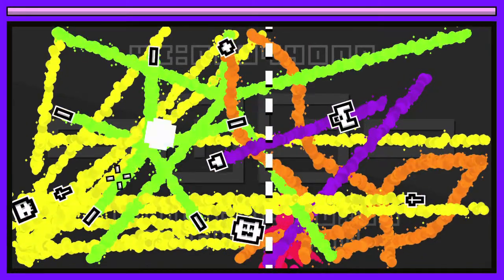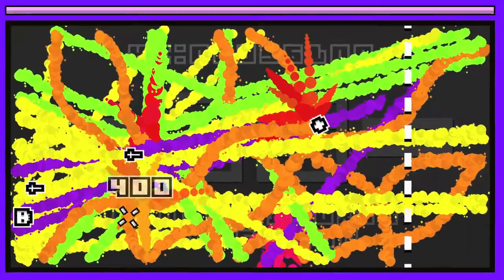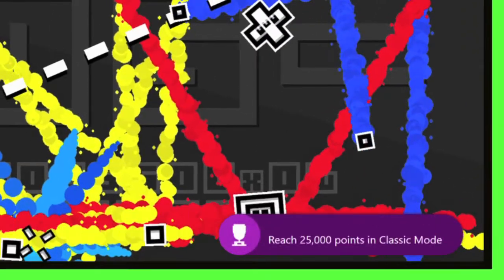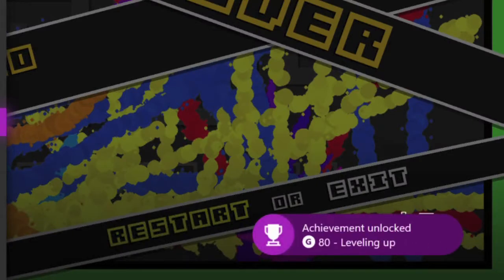If you do take a hit, you can regain health by killing enemies — and that's pretty much how the game works. The game will also randomly generate different lines which you can't touch because they're the borders, as well as randomly switch out your weapons.